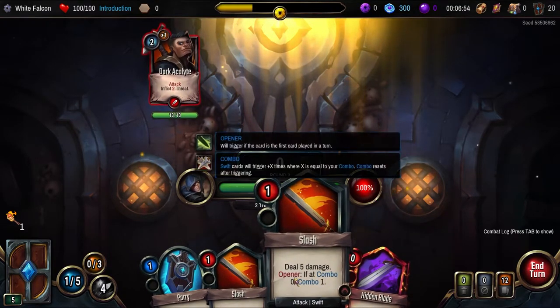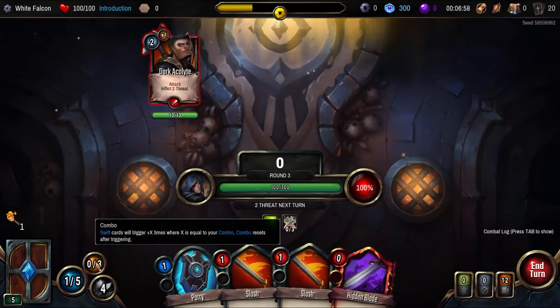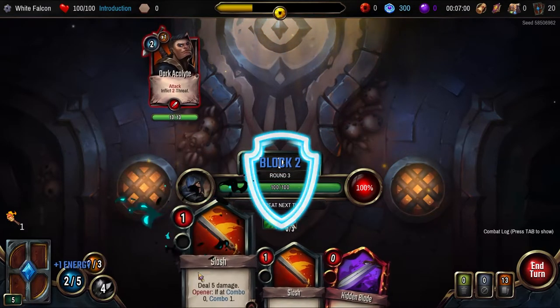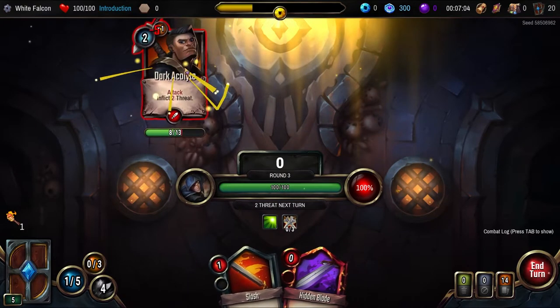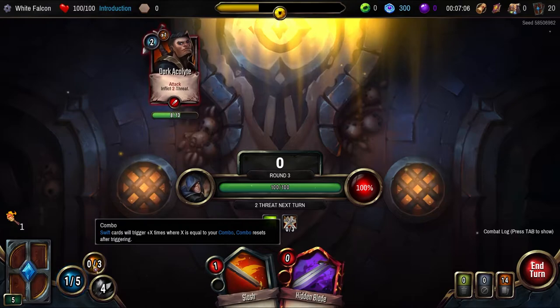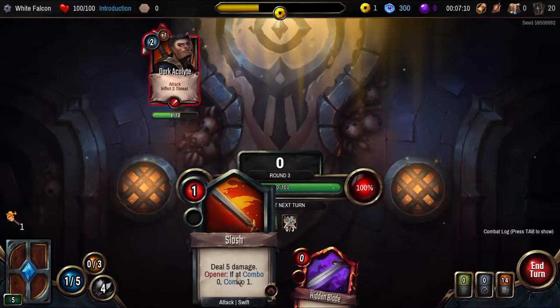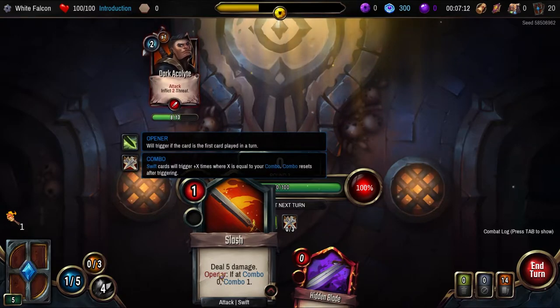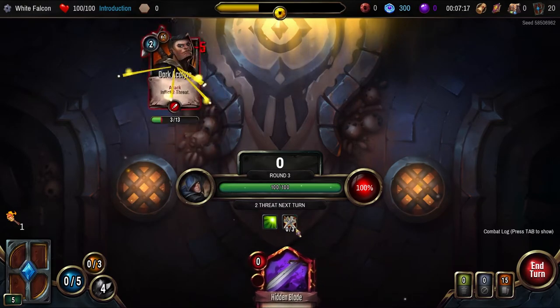We didn't get combo — if combo zero, combo one. How come that didn't work? Why isn't that combo going up? Combo resets after... if combo is zero, opener! All right — five, six, seven, eight. We got them.